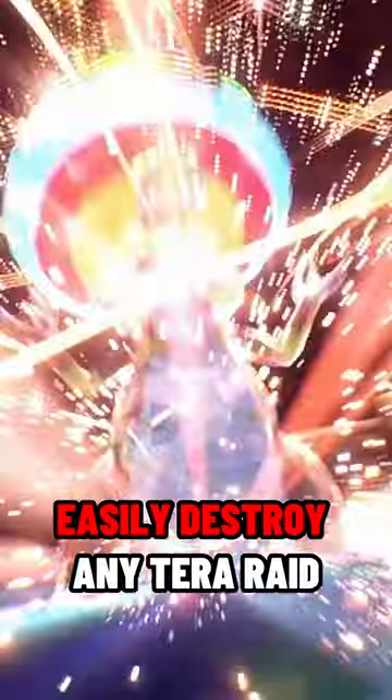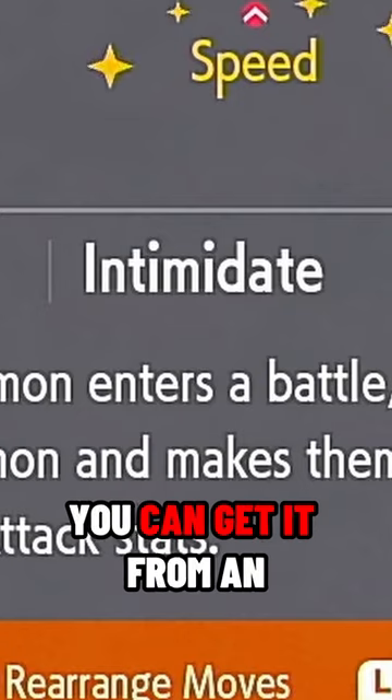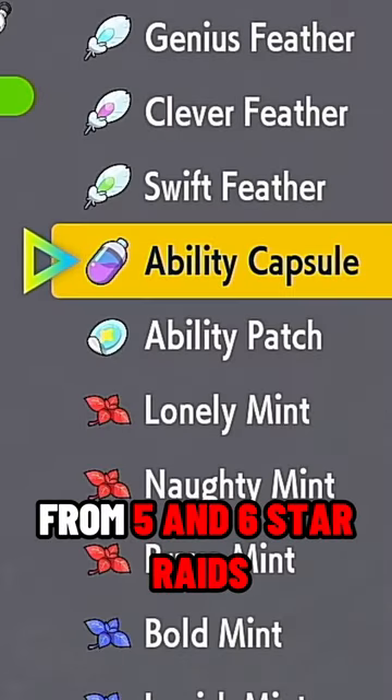Krookodile can easily destroy any terror raid, and here's how to build them. For the ability, use Intimidate. If you don't have it, you can get it from an ability capsule from 5 and 6 star raids.